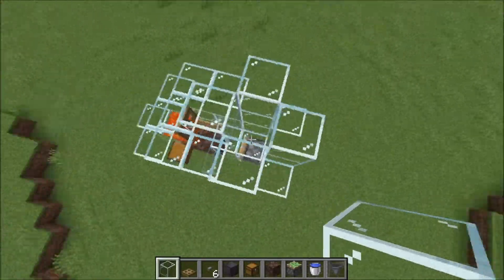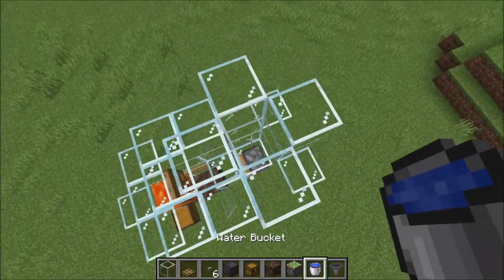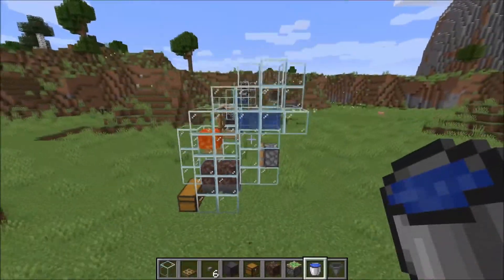So you get this chamber for the adult cows. Then go into the hole and put water in here like this — so from the side it will look like this.